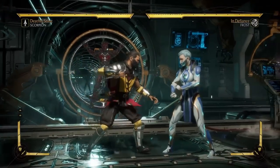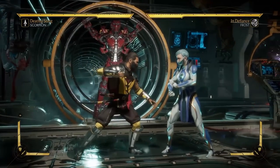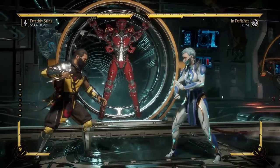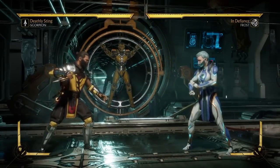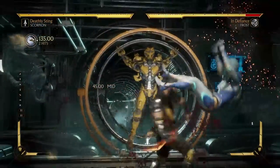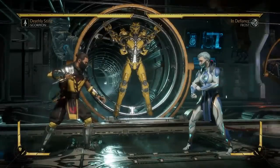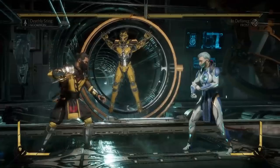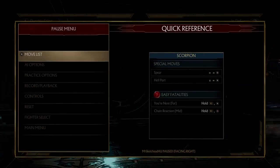Essentially, this is the best way to think of hit confirming: you're taking a different path depending on whether a string hits or doesn't hit. The reason hit confirming is so effective is because in this game, a lot of characters have launchers or moves that lead into big damage, but those moves are unsafe. However, characters also have a lot of safe options that basically lead to nothing. For example, Scorpion's back 143 string — on its own it only does 10% damage, but if you hit confirm it, you get big damage.